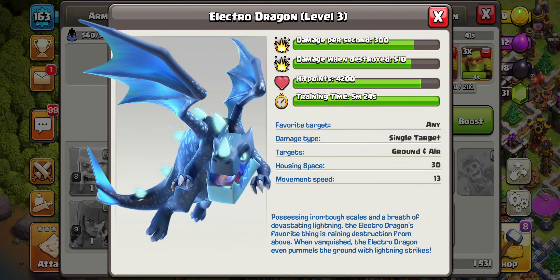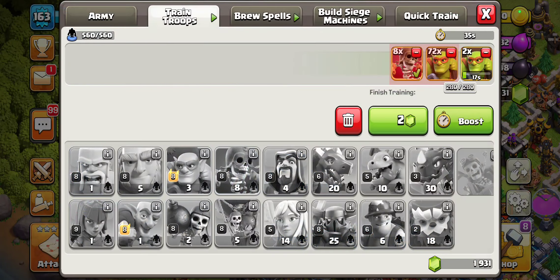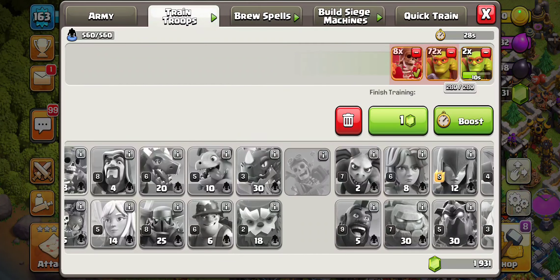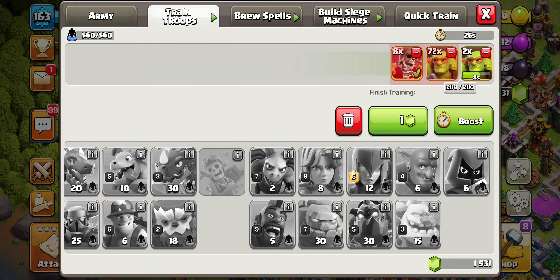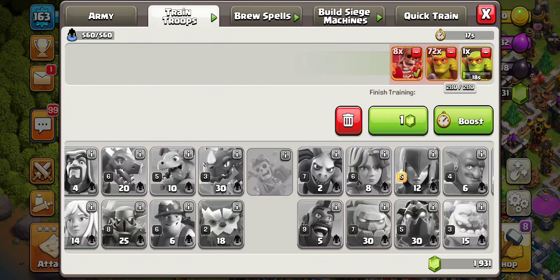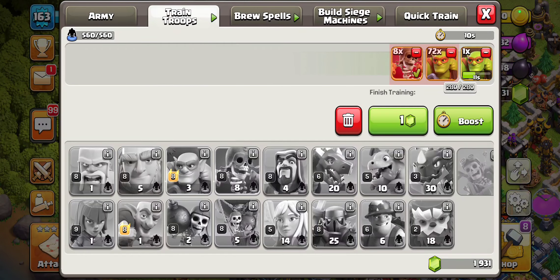My favorite attack strategy, which I'll be covering now that everything is free — Electro Dragons, kind of busted. Sneaky Goblins are broken, but Electro Dragons are the second best troop for Dark Elixir farming in my opinion. We might try some Dark Elixir armies in the future, maybe mass Valk. But looking at these troops, E-Dragon is probably still the way to go. Make sure you're subscribed for that content probably coming out tomorrow or the day after.